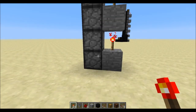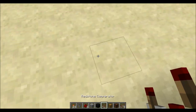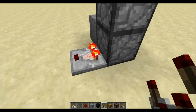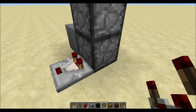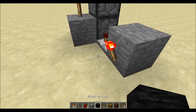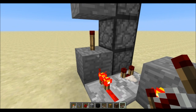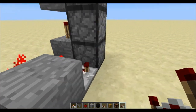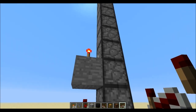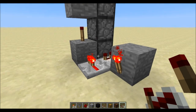So we only want the droppers to activate if there is an item in the initial dropper right here. This condition we're going to check with a comparator right here. The comparators are only active if we have an item in there. What we want to do is have a block right here and lead this into our first torch. We need to invert the signal once and have a repeater right here, because redstone dust would connect to the comparator and not influence this block — so the repeater is necessary. Now if we have an item in here it will start the cycle, activate this torch and so on, and we managed to get our black wool all the way up to this dropper with just this amount of redstone.